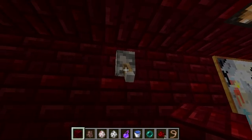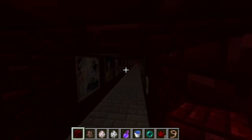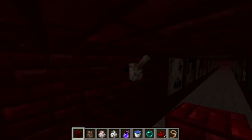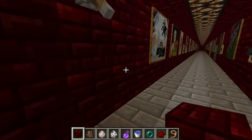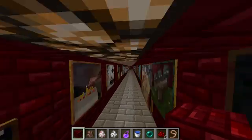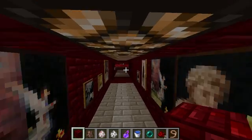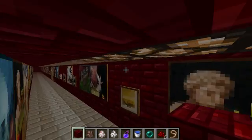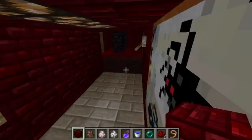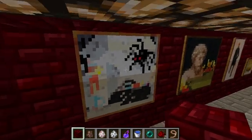If I turn the switch, all the lights go off. Over here if I turn the switch on, all the lights come on. These lights last forever — you don't need to get electricity for them. That's a cool thing with redstone. Later on in Minecraft you should figure out how to use redstone.